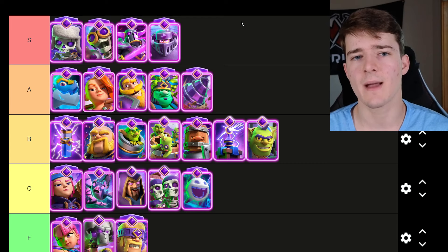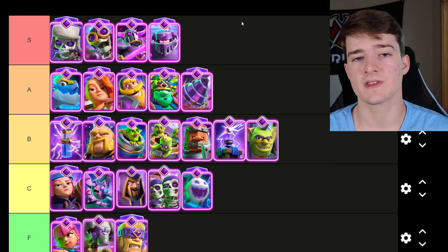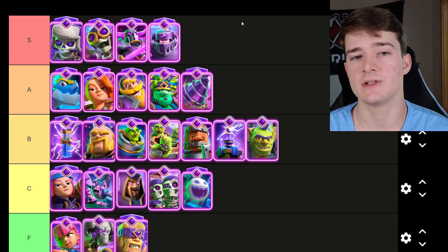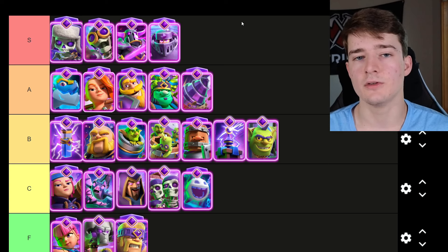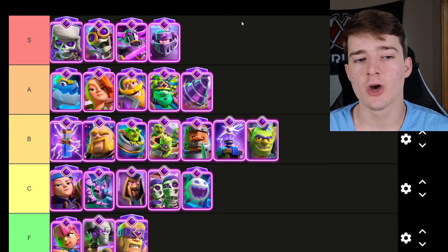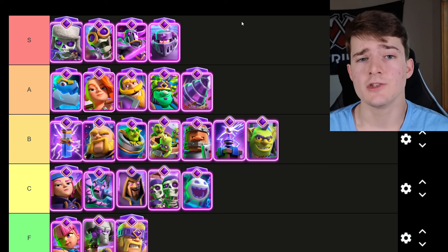If your opponent has the Cannoneer, you have a chance of getting the Evolved Skeletons to the tower. And if your opponent doesn't have the proper spell, they have to overcommit and sometimes spend what seems like 10 Elixir just to take them out. Because of how versatile they are and how many opportunities you get to use the Evolution in the match due to how cheap they are, they are the best Evolution currently. They are so consistent — one set of Evolved Skeletons can sometimes win you the whole game. They take some skill to use properly, as you have to track your opponent's spells and cycle, but that's why you see them so much in cycle decks at the pro level.